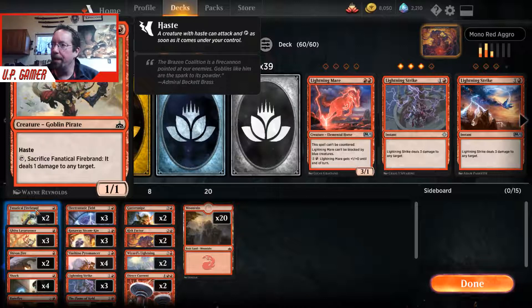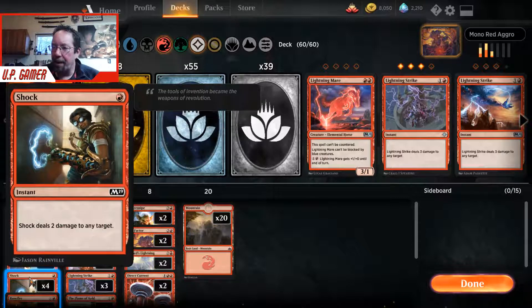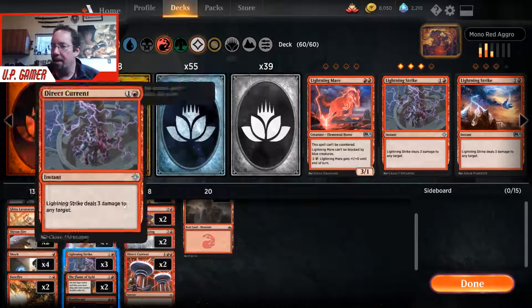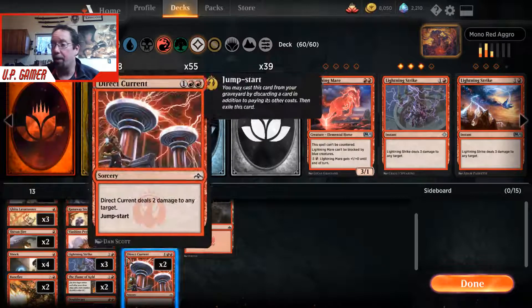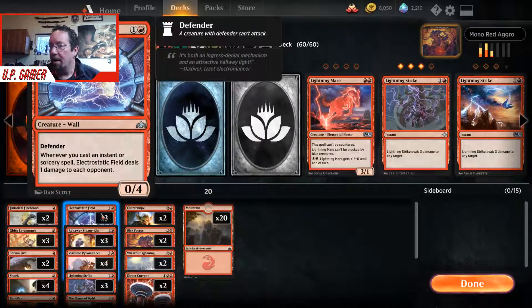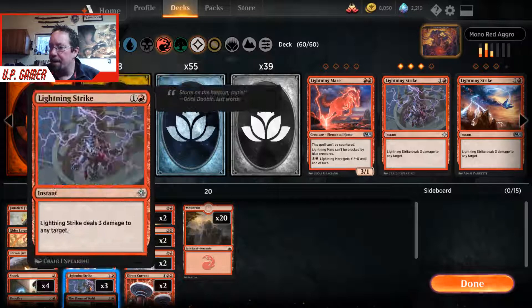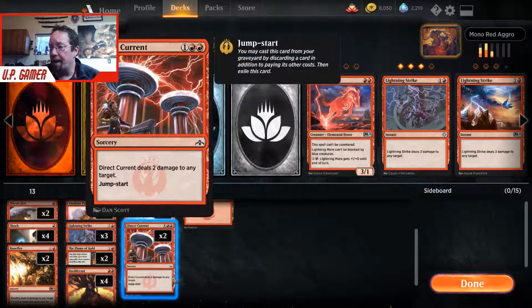First thing we have is the Fanatical Firebrand — a one-cost 1/1 with haste, and you can sacrifice it to do one damage to any target. We also have Ghitu Lavarunner, Shivan Fire, four Shocks, two Banefire — that's a game winner. If you have enough mana you can cast it for six and it can't be countered, which is great against control decks. We have Electrostatic Field and three Runaway Steam-Kins.